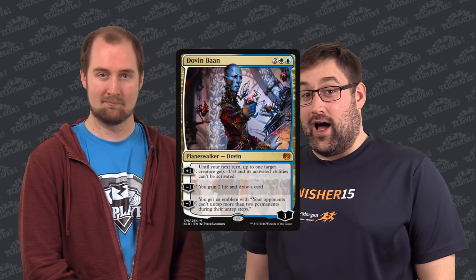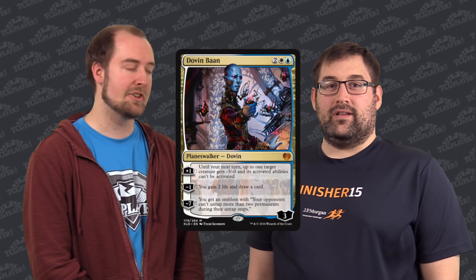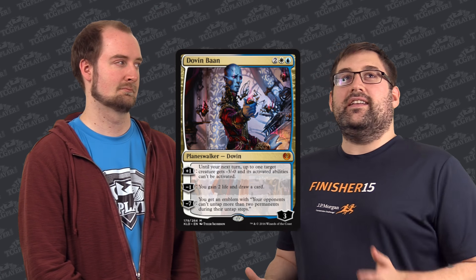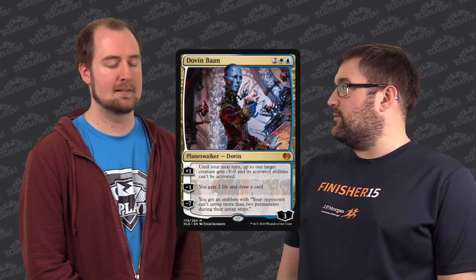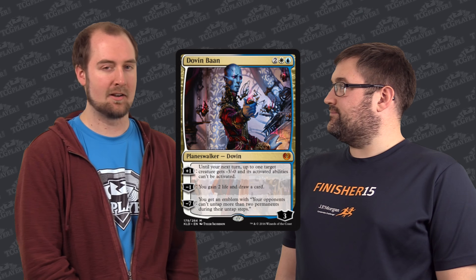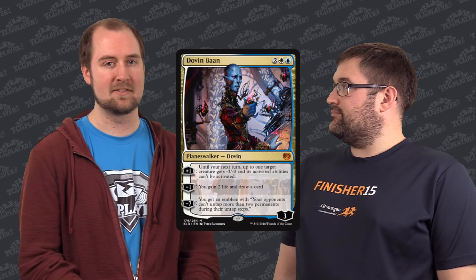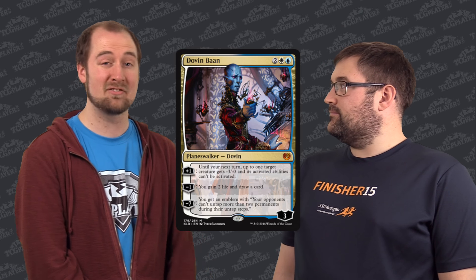We are starting with the last Planeswalker, the blue-white Dovin Baan. Coming in at a healthy four mana, he does some neat stuff. It's kind of like he detains an opposing creature because it's not going to attack when he gets that minus ability. So that's the blue-white ability. He protects himself very well, and that's scary because there's not a whole lot of great ways to interact with these guys aside from bashing with creatures, and he's going to stop the best one from doing that.